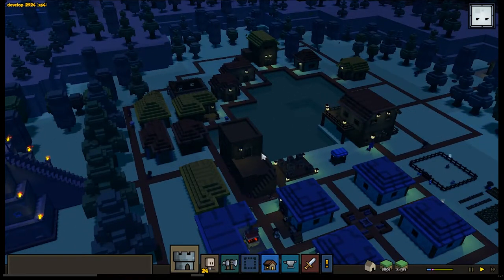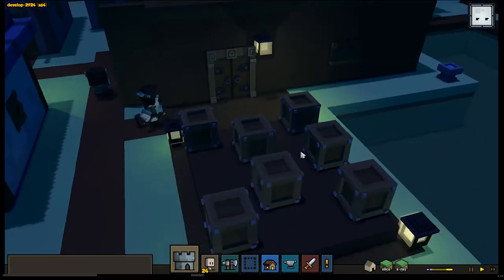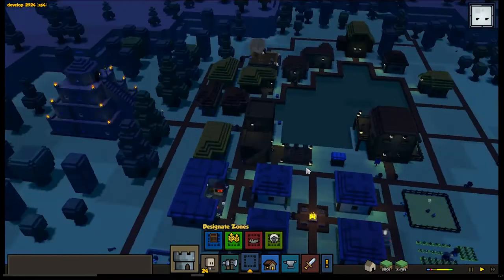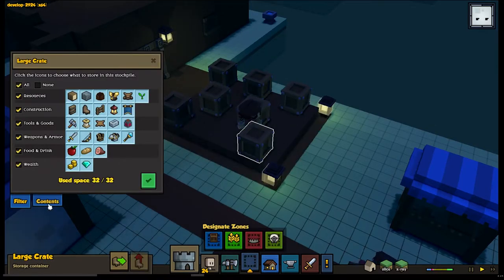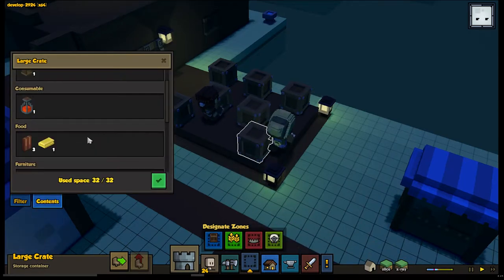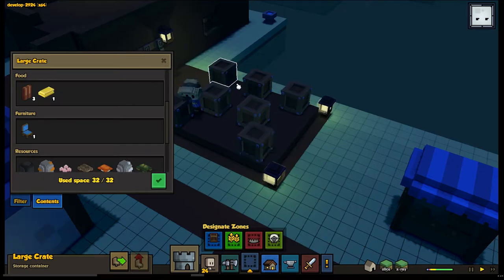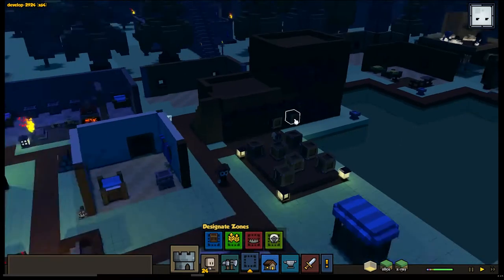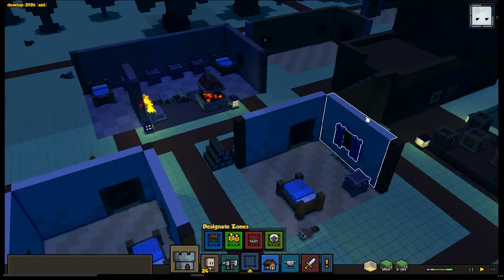We'll go alpha by alpha and kind of check it out. Starting with Alpha 11: I think probably the most sought after thing at the time was a way to get rid of stockpiles. You used to have to build these little stockpiles and just cover your whole map with them just to get all your items in there. So Radiant Entertainment, the creators of Stonehearth, decided to make these crates so you can put items in there and clean up your town — it looks so much nicer. You can look inside and see what's in here; apparently there's an omelet sitting in this crate along with an entire chair. So I can set up a little storehouse and keep everything a lot tidier. The blacksmith and the mason have a bunch of their own little things to hide their metal bars and weapons in there.